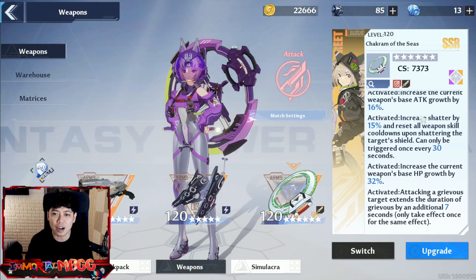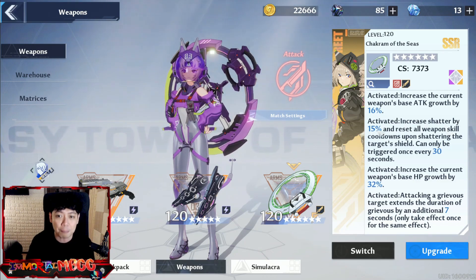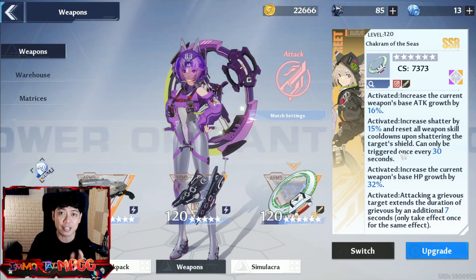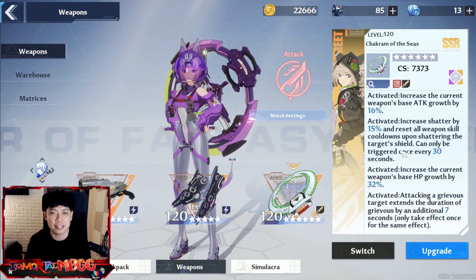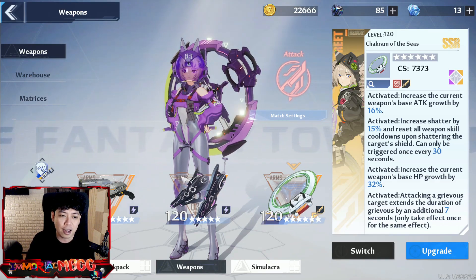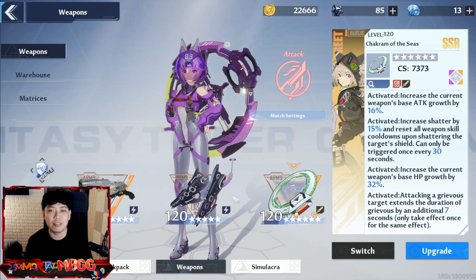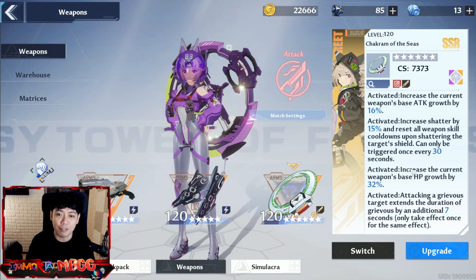Two star increases attack. Three star is really nice — it increases shatter by 15%, and resets all weapon skill cooldowns upon shattering the target's shield. So every time you shatter the target's shield, you can now cast again all weapon skills. Even if you have long cooldowns on other weapons in your arsenal, they would be refreshed or reset when you shatter the shield of the enemy.